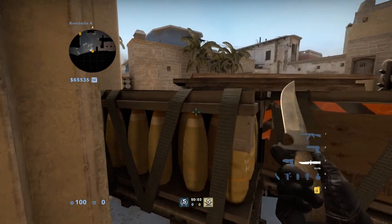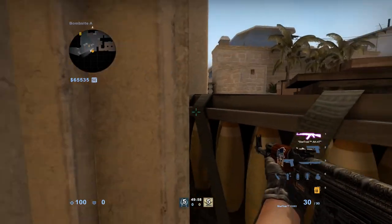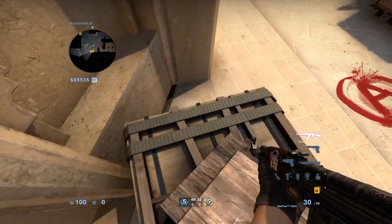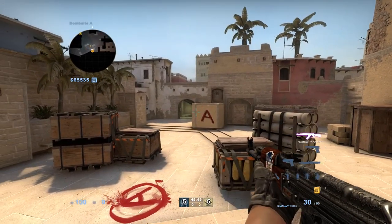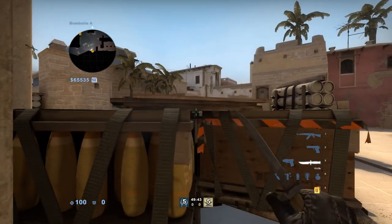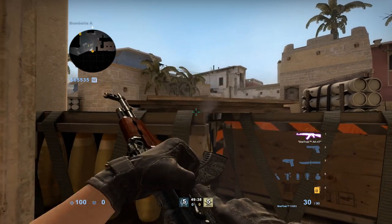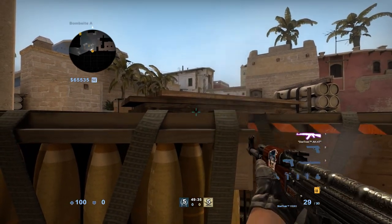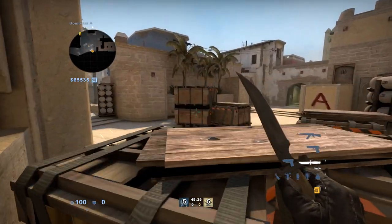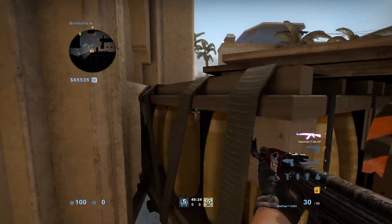If you're moving along the side of this box and you crouch jump, you slide on top of it for some reason. I don't know why, but this is actually super useful because it lets you get up here to peek CT from a weird angle, peek ninja from a weird angle, peek connector from a weird angle. There's literally no reason — that's higher than head height no matter which way you look at it — but you can crouch jump onto that, and the game is broken.